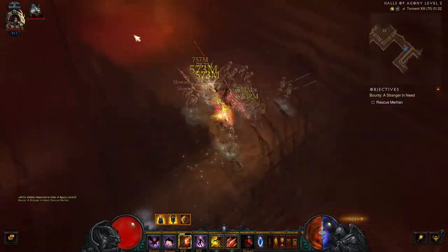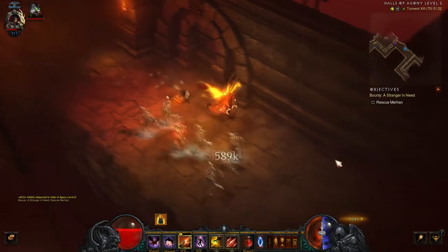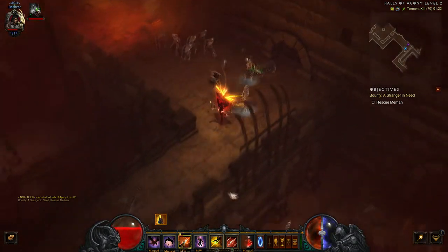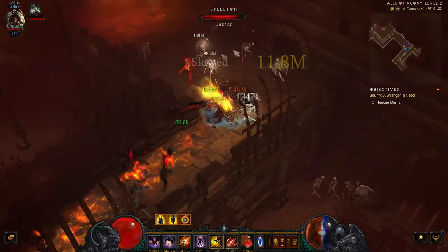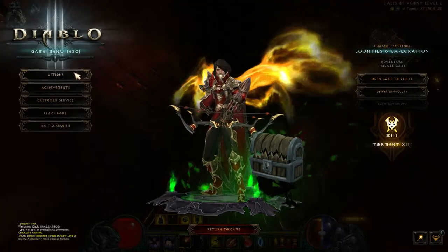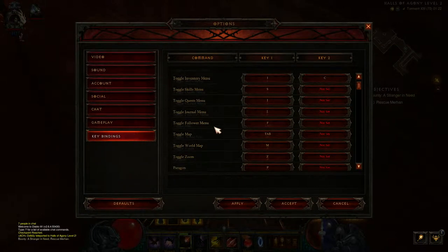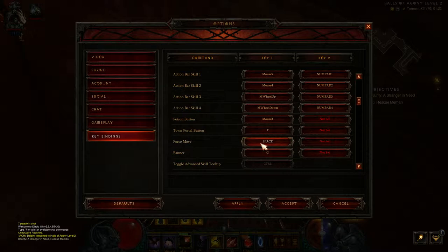If you hold a specific button, which is generally space bar, you can now move without actually clicking your primary skill, so you can avoid these enemies fairly straightforwardly. If you go to Options and Key Bindings, a little bit further down you have force move. It's automatically set up as space, but you can click and change it to sort it out yourself. That's tip two.